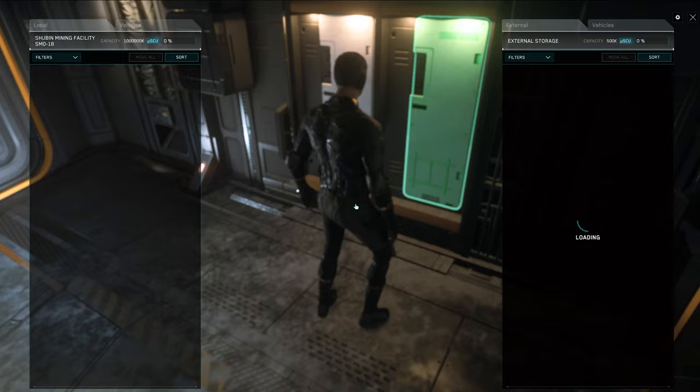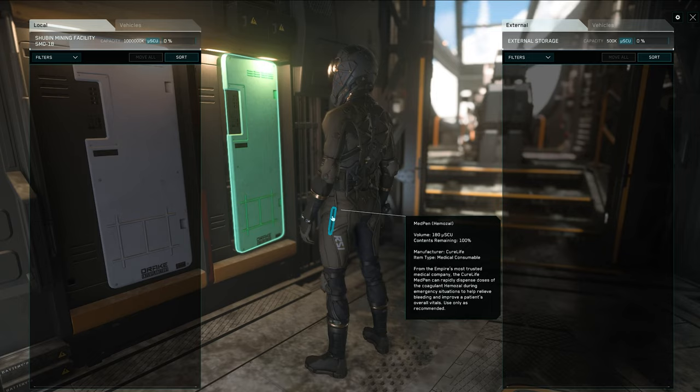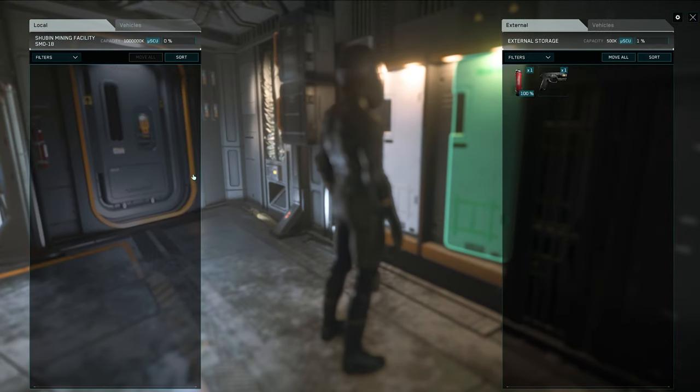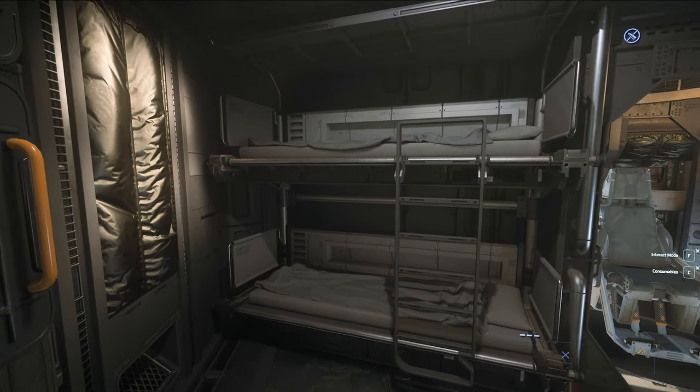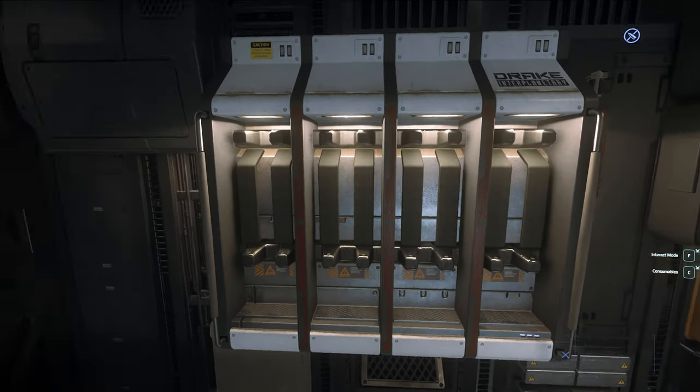Number six: it has internal storage that can be used by all players on board. This means quick transferring of items between you and your crew without having to drop them on the ground and get cluttered. And finally, the bed — we all know bed-logging has issues, but when bed-logging works, it is a phenomenal plus.